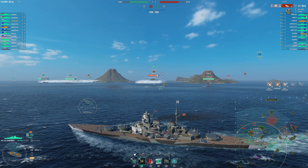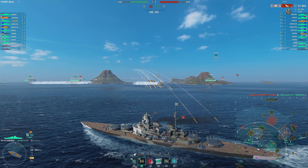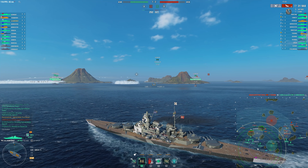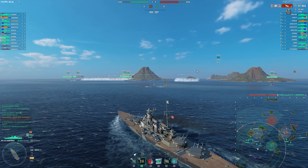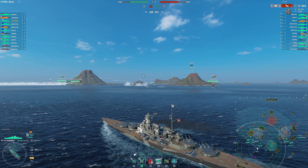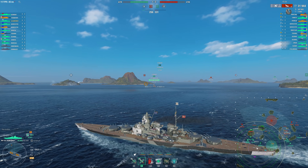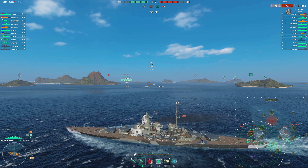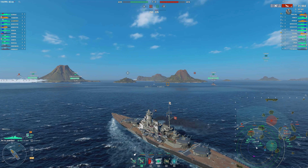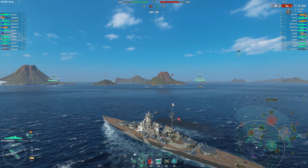Kurfürst can do alright if you go bow-in on these islands, but more often than not you're looking to play the islands in such a way that you're shooting over the edge of them across the map with all your guns, because the turret angles are horrible — the rear turret angles especially. If you can get yourself into a position for it, try kiting away at some of these islands, angling yourself nose-away from the enemy. The front turrets can look backwards at around 30 to 35 degrees, which is much nicer than the 45 degrees that the rear turrets get looking forward.